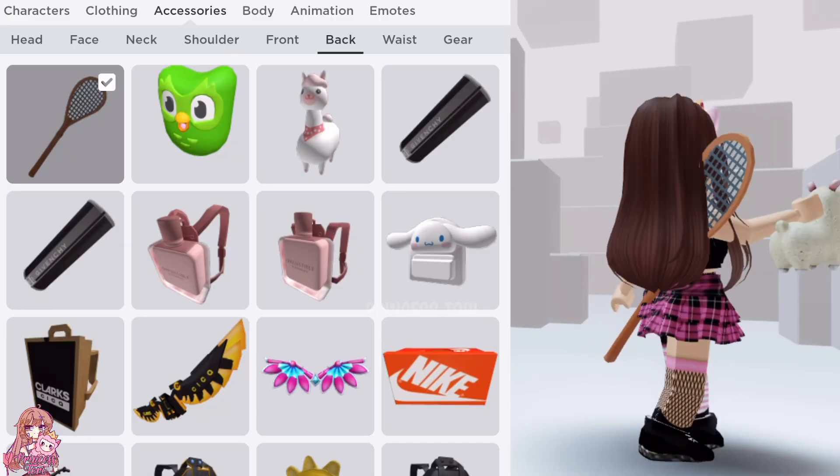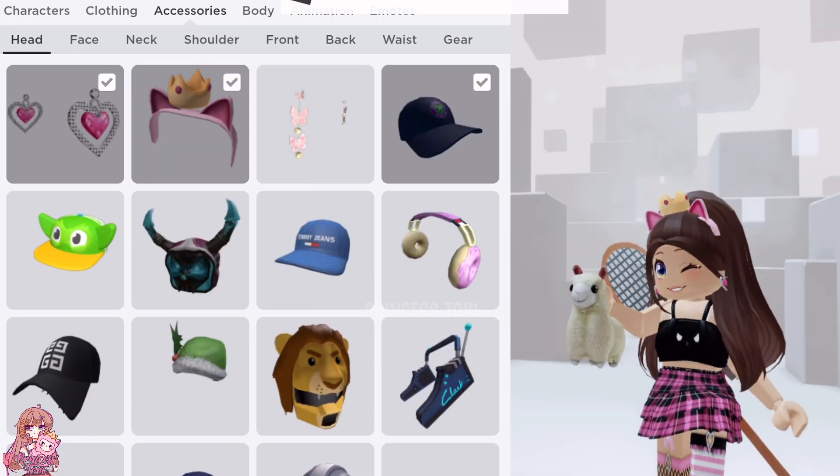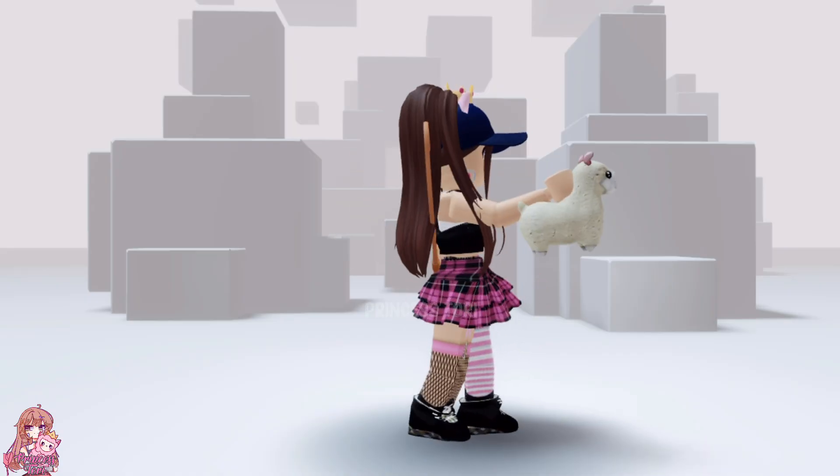This is what the items look like on your avatar. I think the hat is quite nice and the tennis racket is pretty cool. Comment what you think.